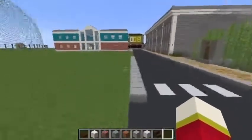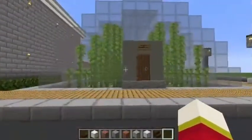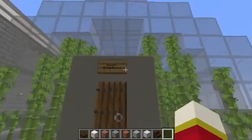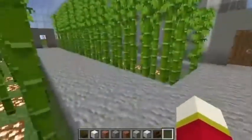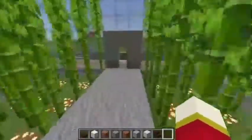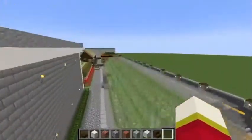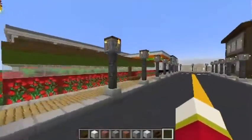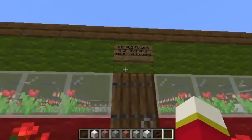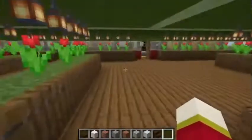We've got the police station and the apartment building, and right here is the bamboo greenhouse. I originally had dripstone hanging from the ceiling but it got so leggy I had to replace it, so now it's a bamboo greenhouse. Over here we've got the flower shop — it only sells red flowers. It's the red flower shop that only sells red flowers, with tons of lanterns.